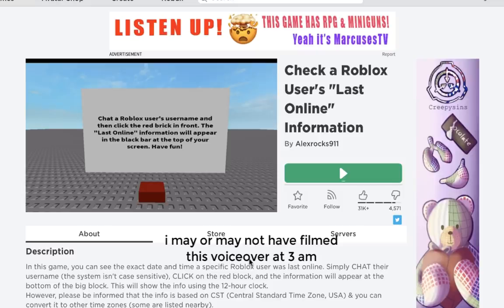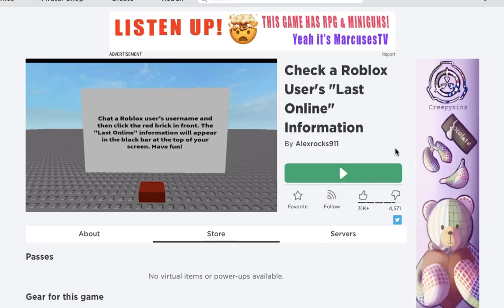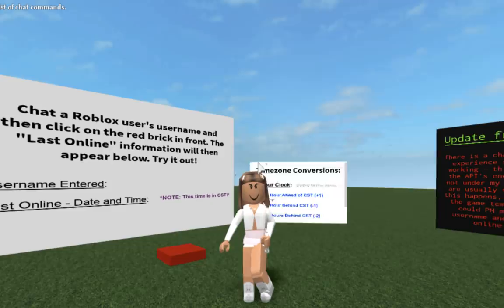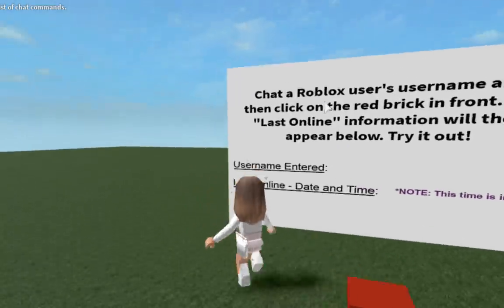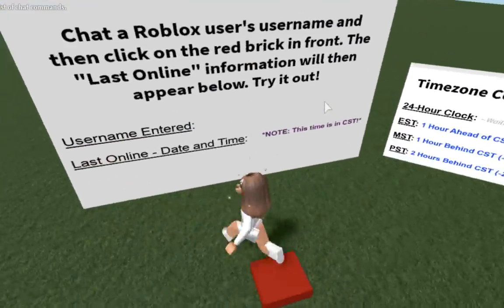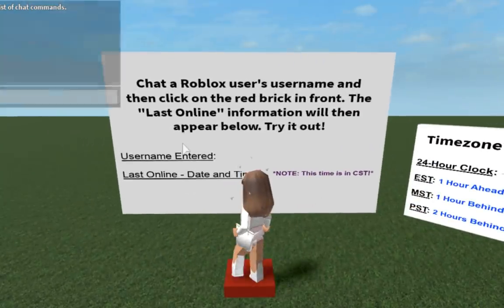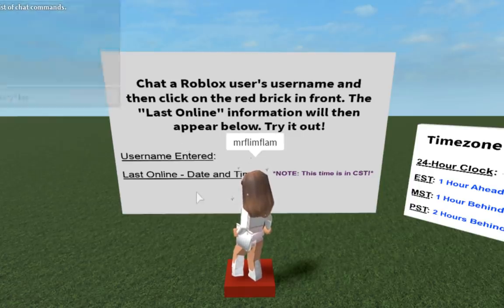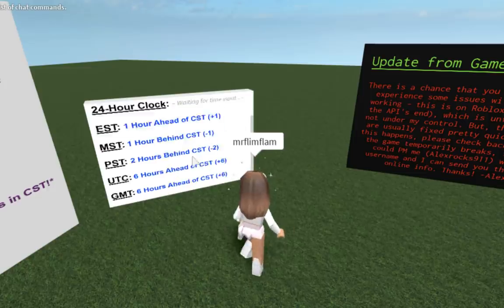The next hack is that you can see the last time a Roblox user was online. A lot of people do this for Roblox myths, hackers, or friends they've lost contact with. Just enter the game — search 'last online' in games and it will come up — then chat the username, click the red button, and it shows the time. You can convert time zones since it may show CST and you might be EST, which is one hour ahead.